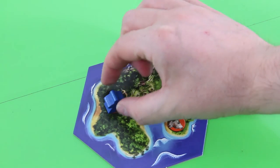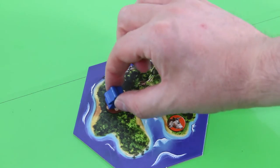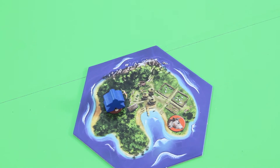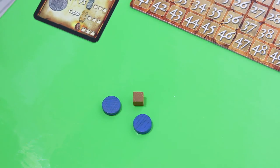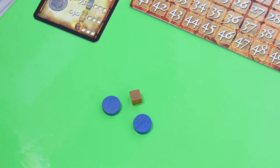Let's move our disc onto the resource space — indicating we've used this space and that this worker is no longer available this turn. Of course, we are still allowed to grab one resource from the bank. In this case, that would be a wooden resource, which represents wood. One thing to mention is that those resources are really limited — when they're out, they're basically out. But this doesn't happen too often in the solo game.